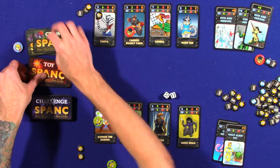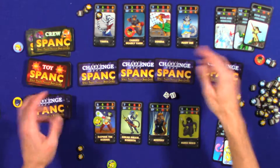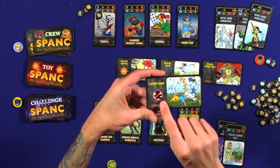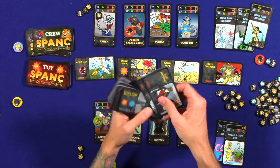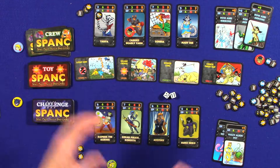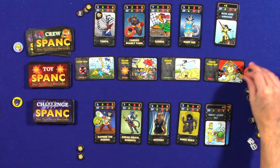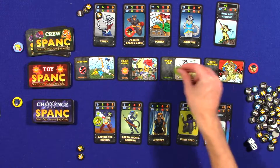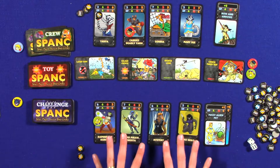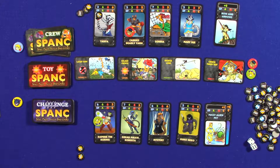You deal out four more challenges and continue the same way. Some challenges won't let you use a toy, and some give you loot tokens for defeating them — like Battlefleet, which gives you a toy and a loot token. You go back and forth until one player gets ten loot and wins. If one player finishes all challenges in a caper, the other player still gets their turn. If both complete it, you can have a catfight — an optional rule where you pit cat girls against opponents and the winner steals loot tokens. That's a high-level overview of how to play SPANC.